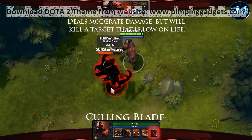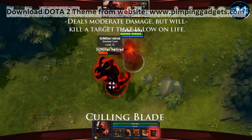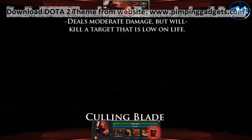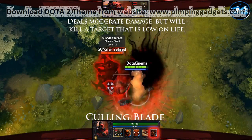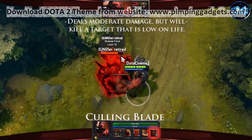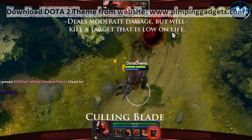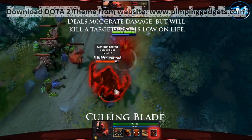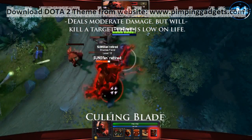Last but not least, Axe's ultimate is named Culling Blade. It starts out as a generic single target spell that deals 300 damage at level 3, but the important thing to note is it will actually instantly kill a target if they're below 625 health. For instance, if you use this on an enemy hero and they have 700 health, you'll deal 300 damage.